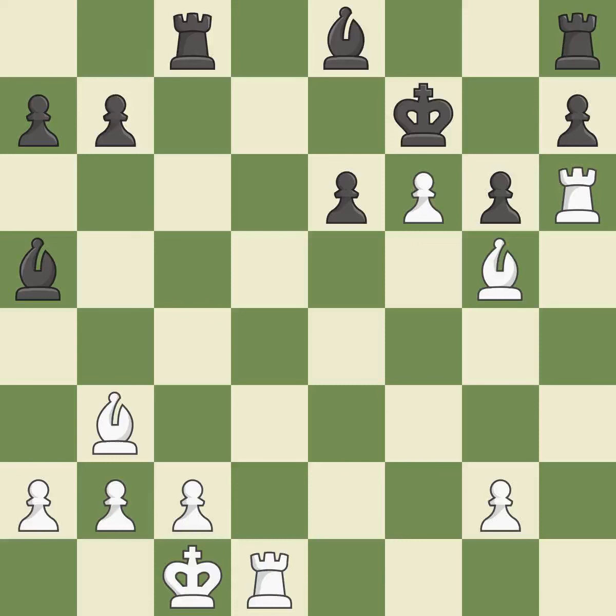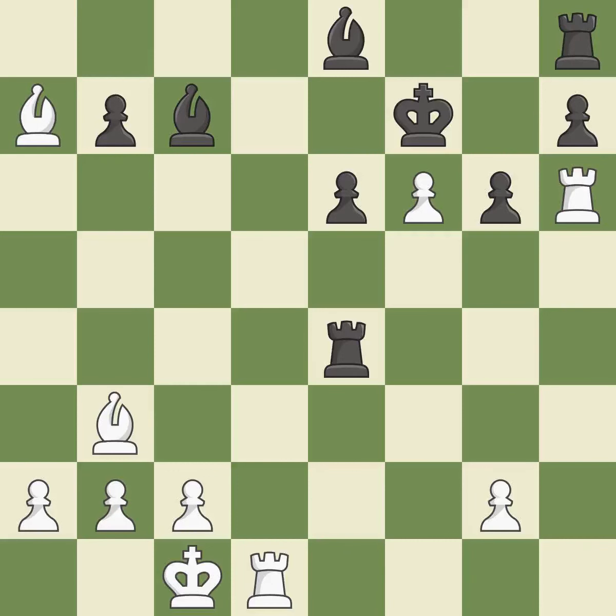This wins time by threatening a bishop and forcing it to move away — the only good move. This wins time by threatening a rook and forcing it to move away — the only move that works. This attacks a bishop, winning a tempo when it moves away. There was just one smart move here — it is incorrect. This move puts the rook on a safer square. This shifts the bishop to a square with more activity, giving it greater scope. This poses a fork piece threat.